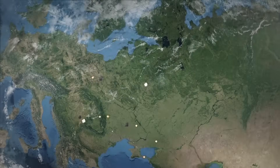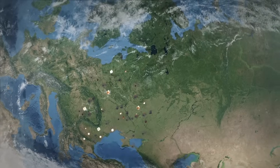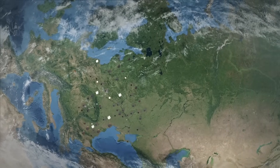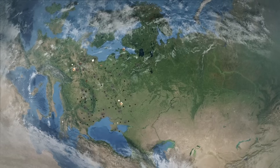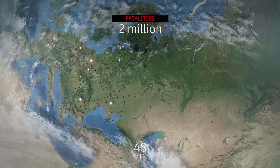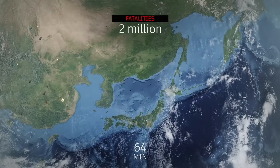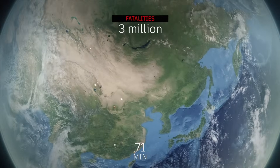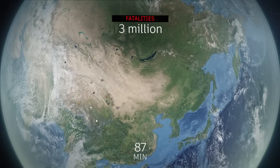As the nuclear threshold is crossed, hostilities escalate into a tactical nuclear war in Europe. Russia sends 300 nuclear warheads using airplanes and short-range missiles to hit NATO bases and advancing troops. NATO responds with about 180 nuclear warheads from airplanes. Russia's allies become involved at this point — North Korea sends some nuclear missiles, not all of which will reach their target, and China also enters the confrontation.